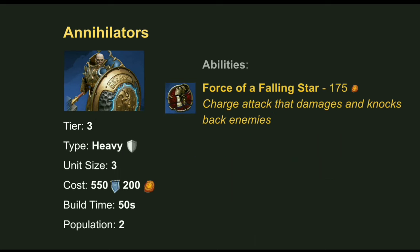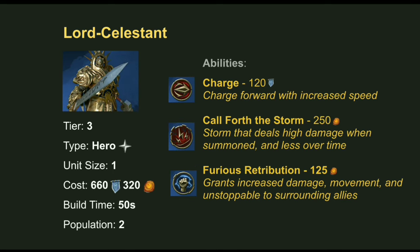Next are the Annihilators, the tier 3 heavy unit — three per unit, costing 550 Command and 200 Realmstone. They have one activated ability, Force of a Falling Star, a charge attack that damages and knocks back enemies for 175 Realmstone. Finally, the most powerful hero for the Stormcast is the Lord Celestant, costing 660 Command and 320 Realmstone. He has a charge attack for 120 Command, plus two activated abilities: Call Forth the Storm for 250 Realmstone creates a powerful storm dealing heavy initial damage then continued damage over time, and Furious Retribution for 125 Realmstone boosts attack, movement, and grants unstoppable to surrounding infantry units.